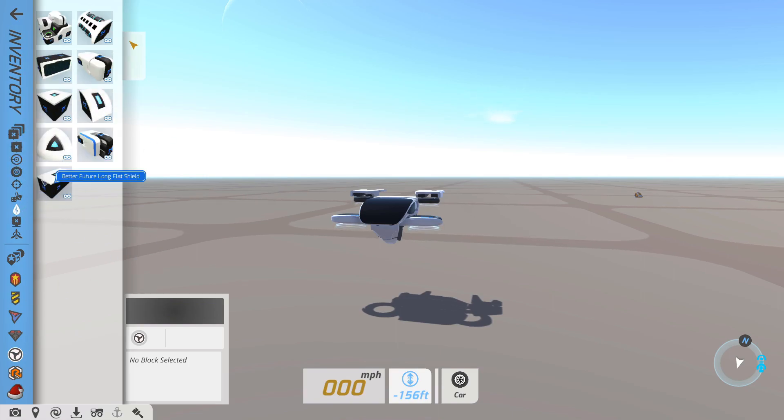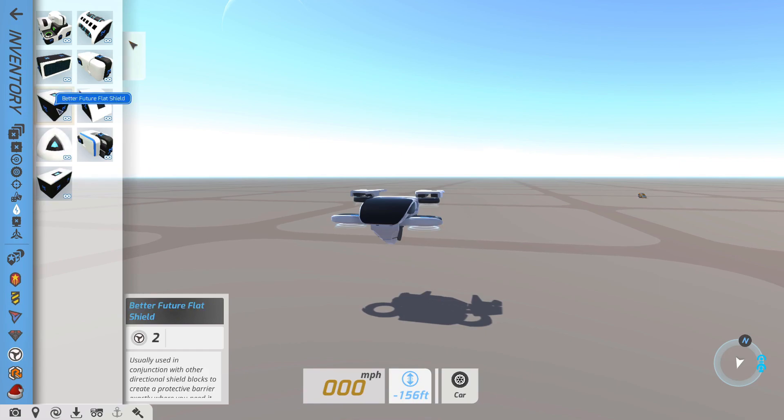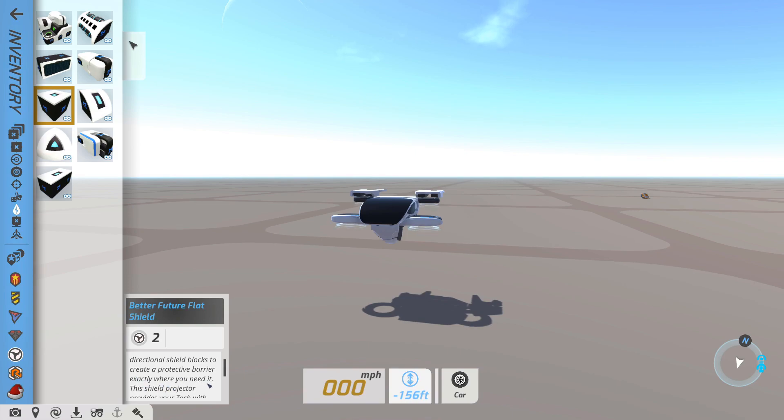So there's one, two, three, four new types of shields: the Better Future flat shield, the Better Future edge shield, the Better Future corner shield, and then the Better Future long flat shield. I'll show you guys these in a second — we'll just read the description really quickly here. Usually used in conjunction with other directional shield blocks to create a protective barrier exactly where you need it.